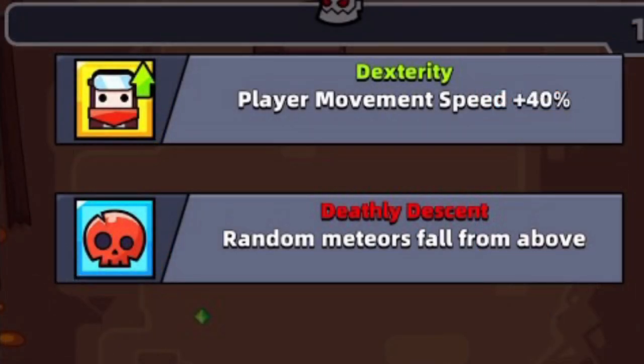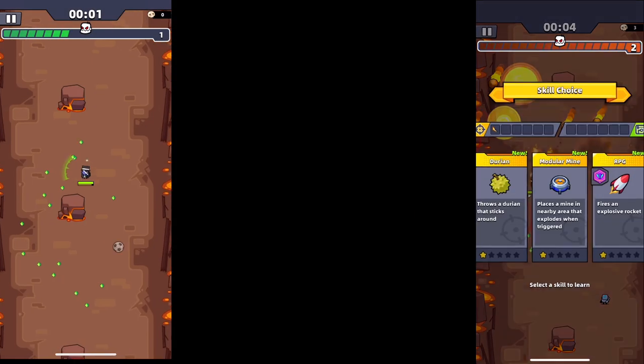Here are the entering buffs and nerfs: player movement speed plus 40% and random meteors fall from above. And these things are pretty freaking annoying.